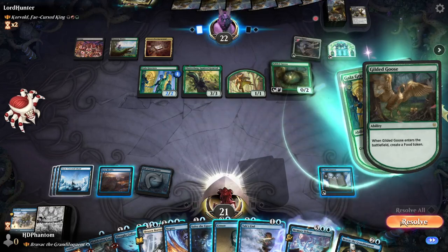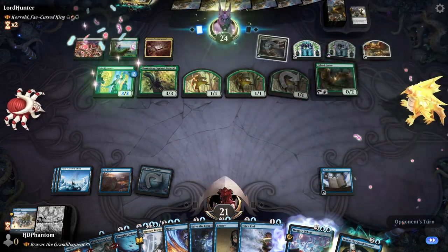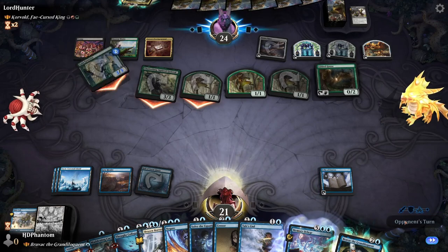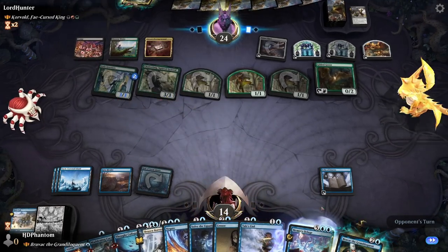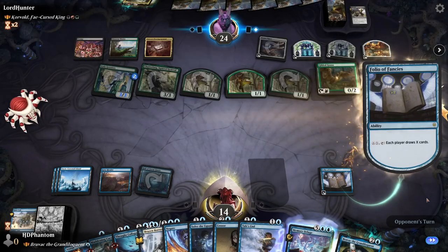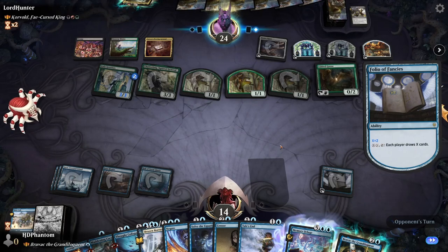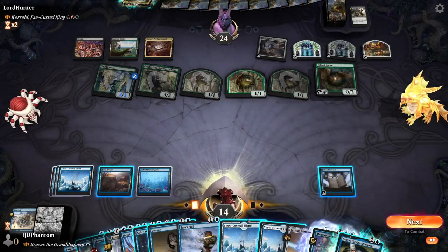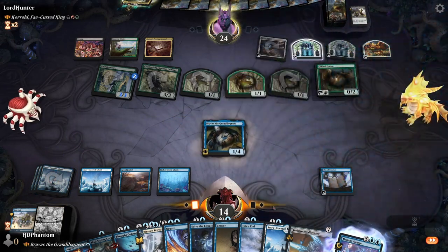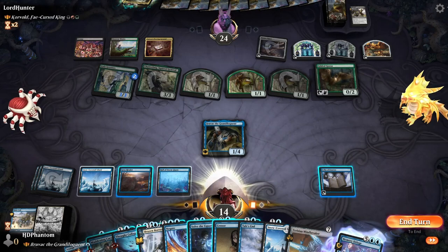Making a whole bunch of Squirrels — this is still fine. Seven damage this turn. I'm just gonna Folio for two — this is gonna give me the most options for next turn. And there's some lands. I'm gonna play out Bruvac. They have nine damage on the board currently — end the turn.